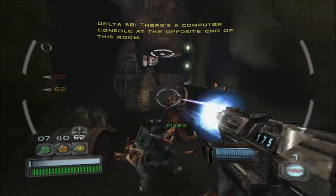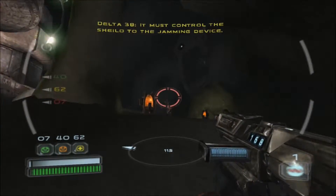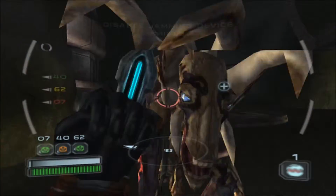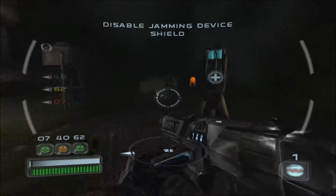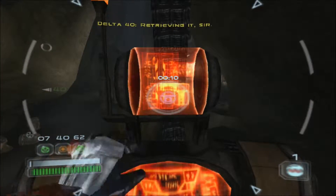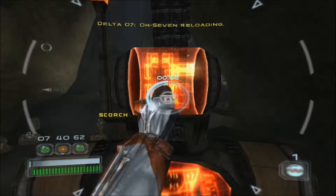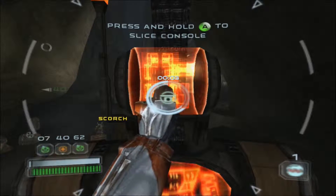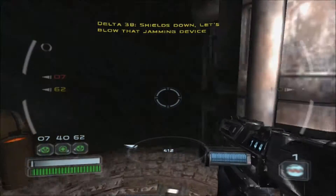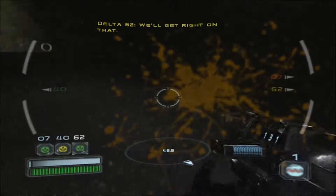There's a computer console at the opposite end of this room — it must control the shield to the jamming device. I can't control it! Shields down. Let's blow that jamming device. Yeah, we'll get right on that.